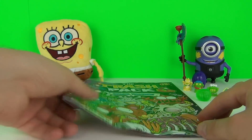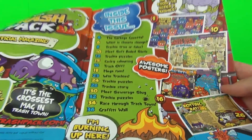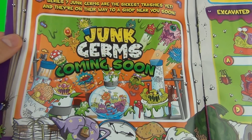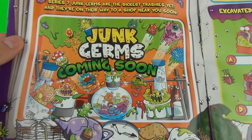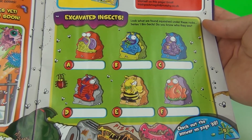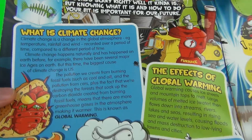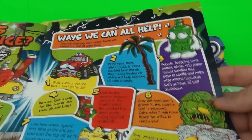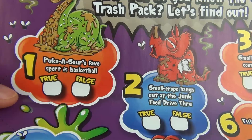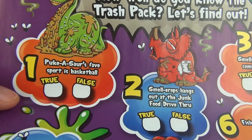So let's see what we get in our magazine. There is an advertisement for series 7 Junk Germs — can you name the excavated insects? True or false: Pucasaur's favorite sport is basketball — is that true or false?